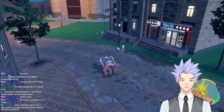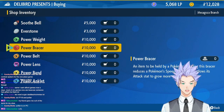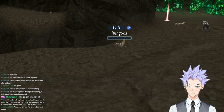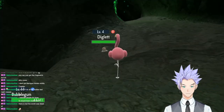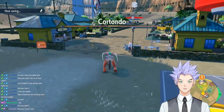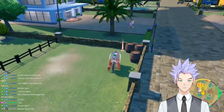Next step was to EV train Flamigo in Attack and Speed stats to optimize its role as a Physical Sweeper. We bought the Power Bracer at the Delibird Shop in Mesagoza, went to the cave near Poco Path Lighthouse, and defeated a bunch of Yungoos for Attack EVs. Then went back to the Delibird Shop for the Power Anklet, returned to the cave, and defeated a bunch of Dugtrio for Speed EVs. We now have a fully EV trained Flamigo. The last thing was feeding it an Adamant Mint, which you can find on your way to the first badge. Bubblegum was officially ready.